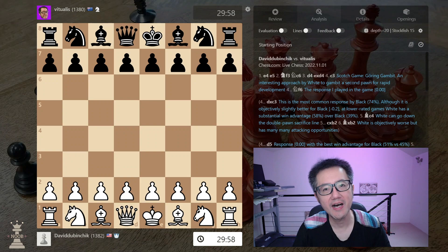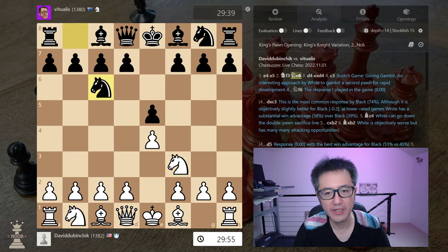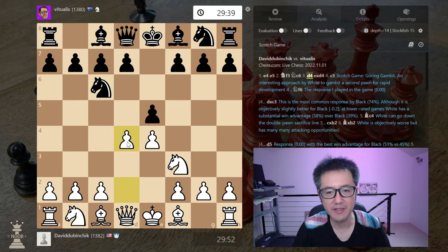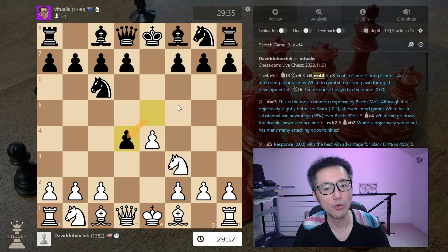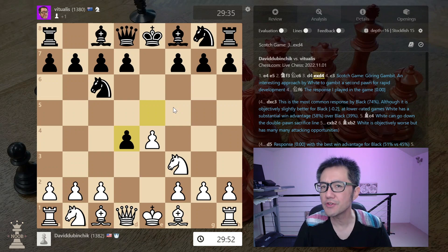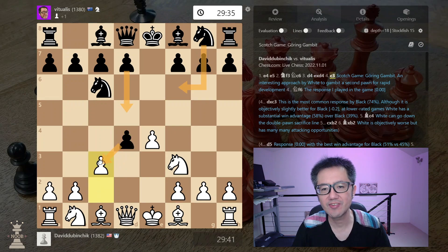The Goering Gambit comes out of the Scotch Game. I'm going to look at this game from the perspective of white first. The Scotch Game is e4, e5, knight f3, knight c6, and then the immediate d4, striking in the centre. Black will of course take the pawn, and then the Goering Gambit is the immediate c3 — somewhat similar to the Danish.